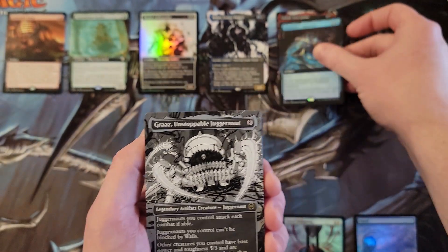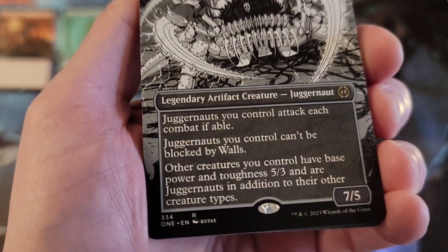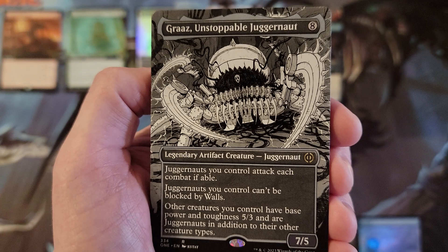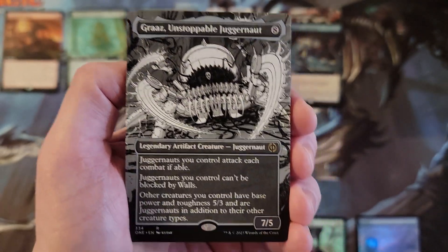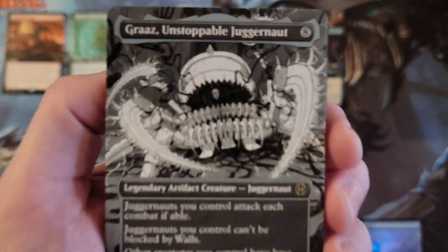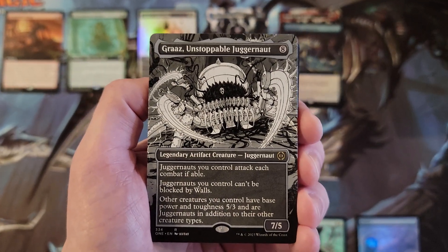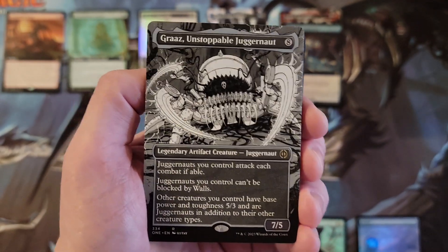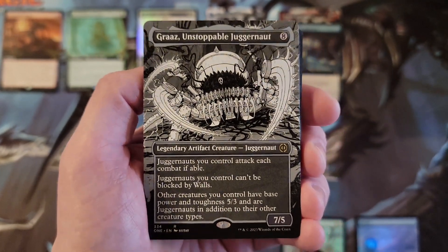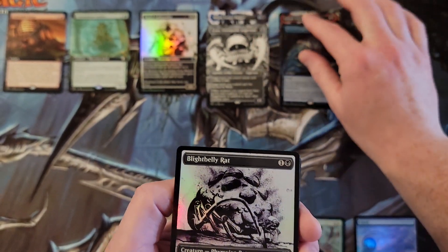Graz — that artwork, with all the black and white cards in this set, we're all kind of like 'oh that's cool,' but we hated the black and white cards from Double Feature. I know they're not the same thing, I just find it amusing. Graz turns all your stuff into Juggernauts — flood the board, go nuts with Juggernauts. I dig it. I don't know how good it is, but I dig it.